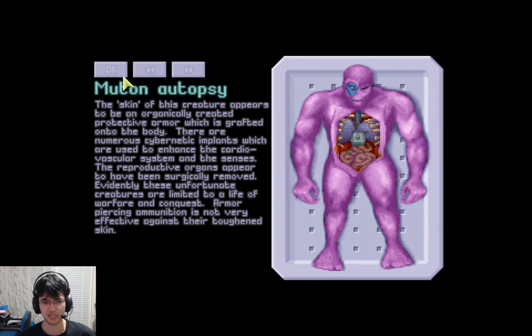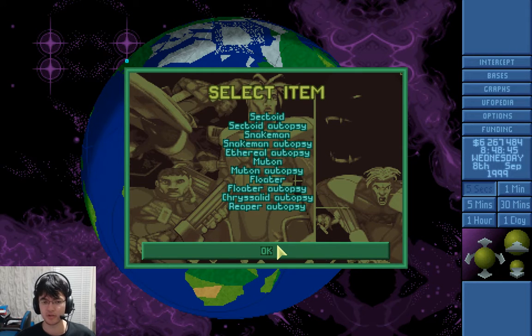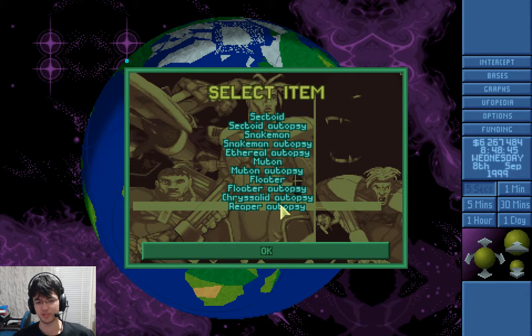Armor-piercing ammunition is not very effective against their toughened skin — I don't know if that line is true, and even if it is, it doesn't really matter. Because no one uses armor-piercing rounds against mutons — that would be suicidal. The only armor-piercing weapons in the game are conventional weapons, and conventional weapons do almost no damage compared to late-game weapons. Laser rifles are already really weak compared to late-game weapons. I'm mostly using them for a combination of difficulty reasons — it's too easy if you use the best stuff — and convenience, because equipping low psi-strength people with laser rifles means they don't kill everyone, which is convenient.